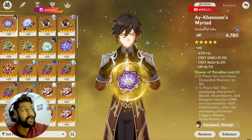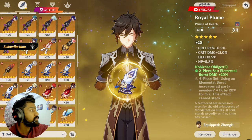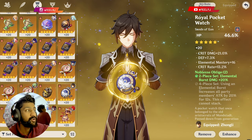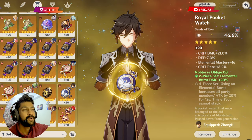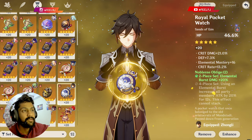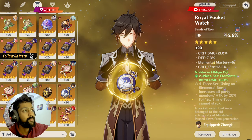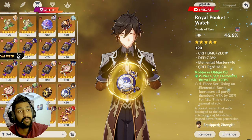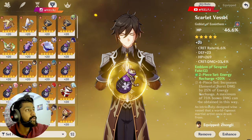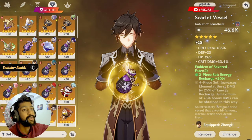For main stats: flower and feather are fixed as HP and ATK. For the sands, HP percentage is the only option regardless of whether you're building Zhongli as support or main DPS. For the goblet, you have two options: HP percentage or geo damage bonus.